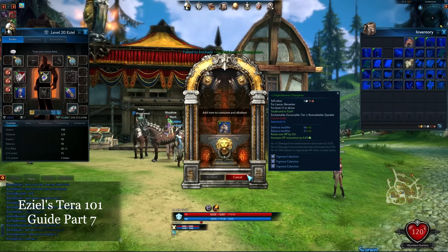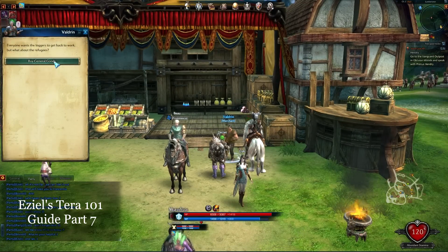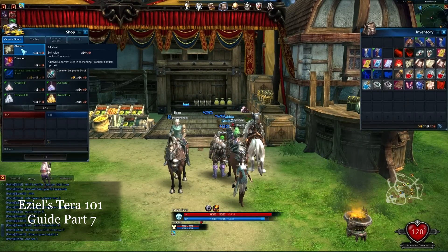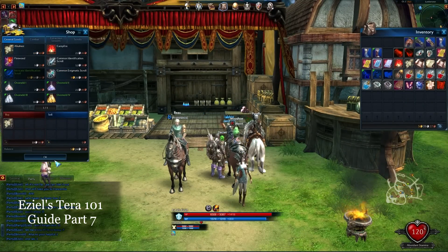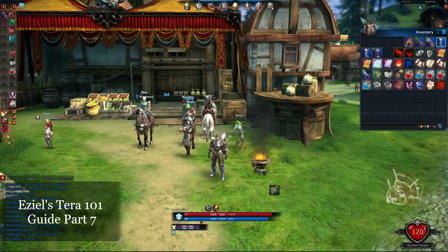Now where you buy these alchemist items is you just go to a merchant and go to the general goods — right there. They're rather expensive. I just need to get one more — I'm gonna try to do that armor set one more time.